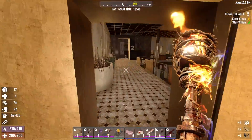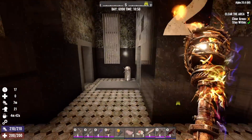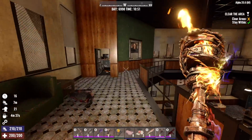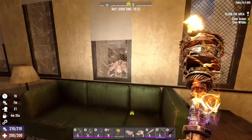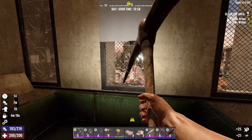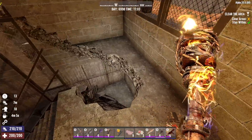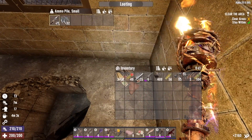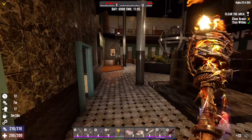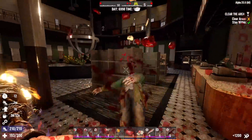Nothing there. Maybe we were supposed to go down that stairwell, because we got to get down to the lobby. Here's that little bastard — well, let's deal with him. Scrap that, take those. Let's close this door — that's to the basement. We don't want to go down there yet.